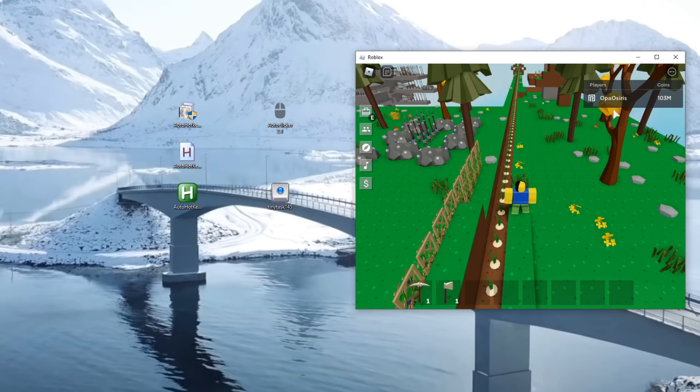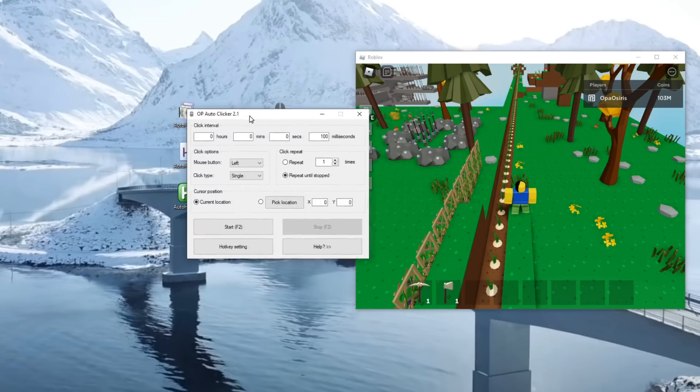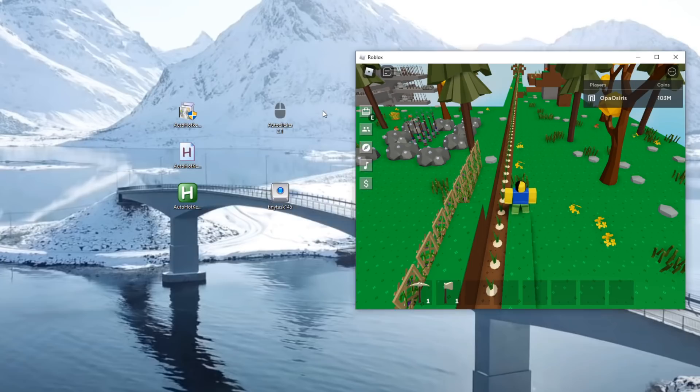There are three things you need. The first and most simple one is auto clicker. I'm using version 2.1 because you can open multiple instances, which is better than 3.0. You just click to download it. Here's how it looks: you set the time for how fast you click — I always go for zero milliseconds, double click, as fast as possible.